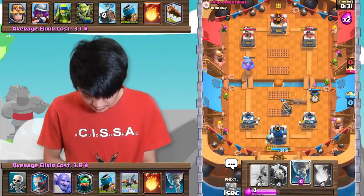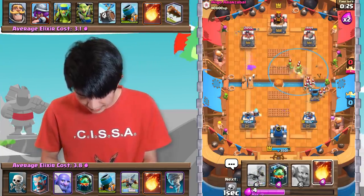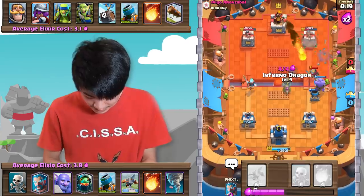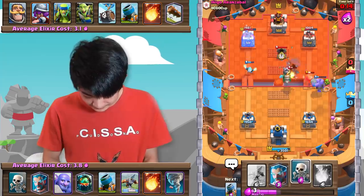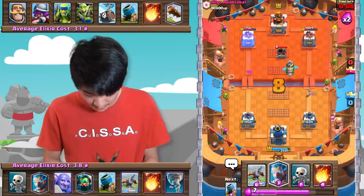Let's just Mortar here. We're just gonna Tornado that. Bowler here for the Spear Goblins — I was predicting a Musketeer, but same thing. Let's see — we're going to snipe that Musketeer real quick. And then I kind of want to save the Fireball.